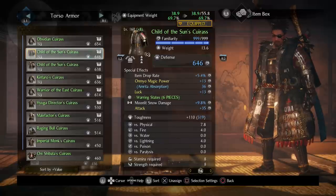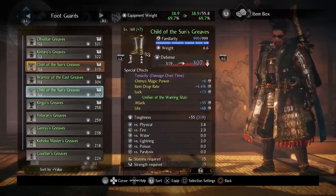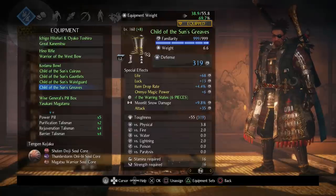I have Moonlit Snow Damage on my armor because I love the move and wanted to show how powerful it can be. I did mess up though — I upgraded some pieces to +8 before realizing I hadn't left a white inheritable slot open for Moonlit Snow, so I had to upgrade extra copies of those pieces. If you're not going for skill damage, I'd recommend Life, Attack, Luck, and Item Drop Rate on every piece — plus Magic Power if you want it.